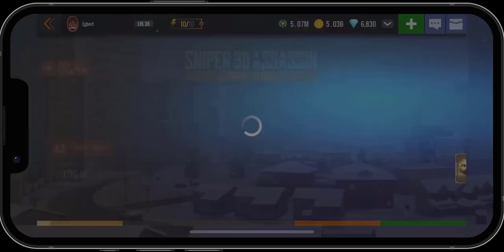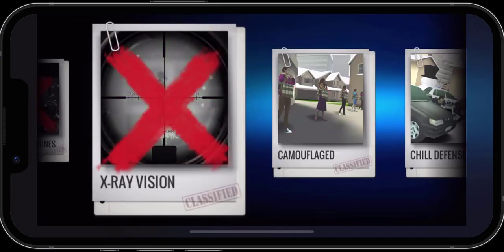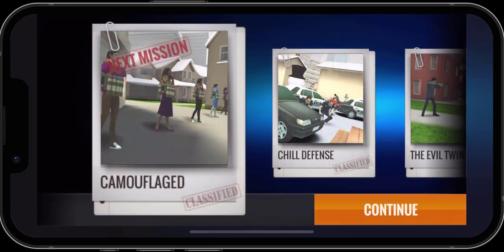We'll click on Next, next out of that. So our next mission we're going to be doing is Camouflage. Let's click out of this promo. This will be another one where we have to try and figure out which person is the actual bad guy out of all the lineup. I'll show you once we get there. But that's it for now, thanks for watching.